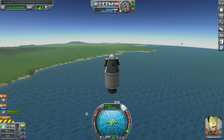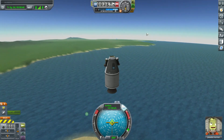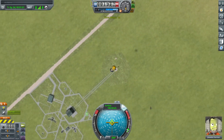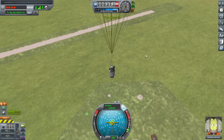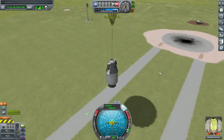For my first launch I'm just doing kind of the basic thing everyone does — a Flea with a decent amount of solid fuel and a couple of science Mystery Goo canisters, so we can just go up and come back and get some science. That's what we're seeing right here.